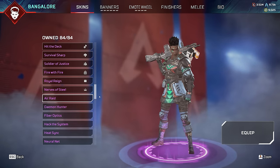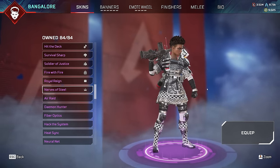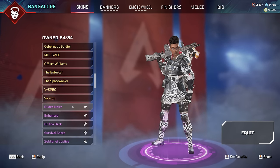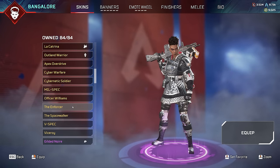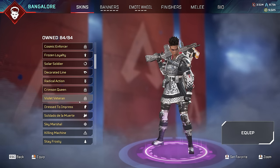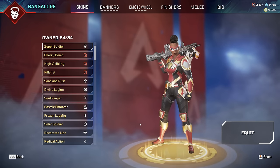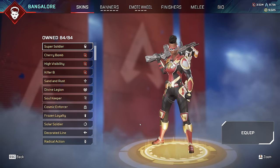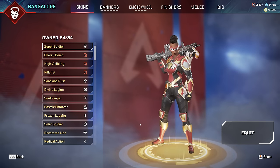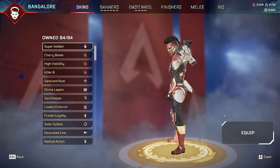It's super rare basically because no one bought it. In the same vein, Nerves of Steel is also a super rare skin from the Iron Crown event way back in the day. But most importantly, the legendary skins. There are two that are actually super rare. First is Super Soldier, which came out with the Bangalore Edition of the game - that ability to buy has been gone completely. You can't buy the Bangalore Edition anymore, so getting this skin now could potentially be impossible. Almost no one owns it.